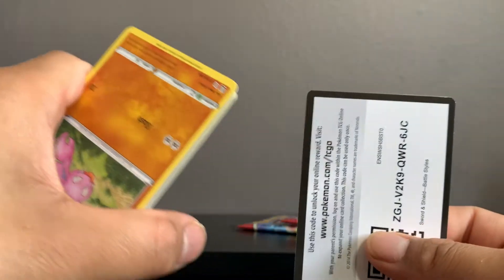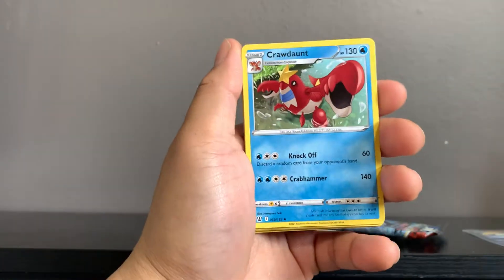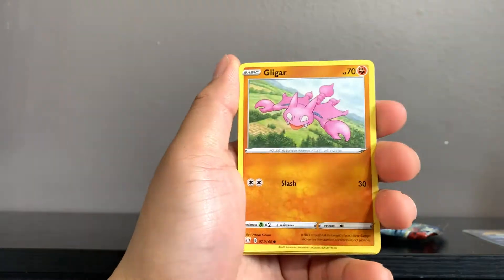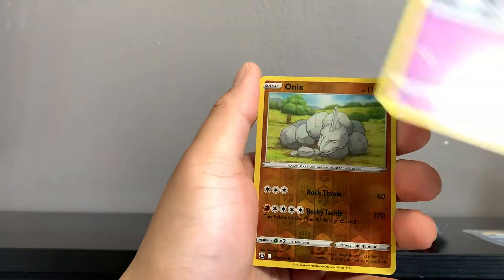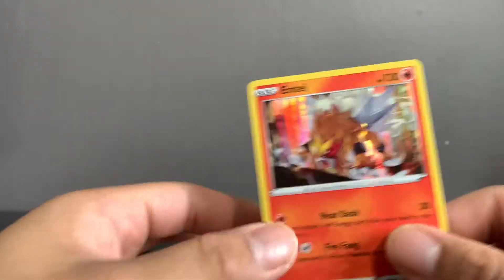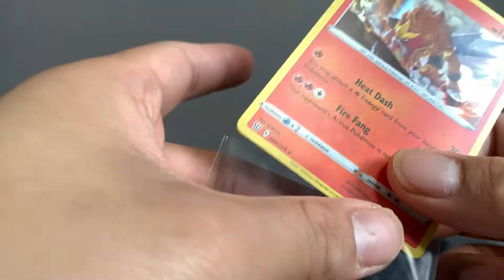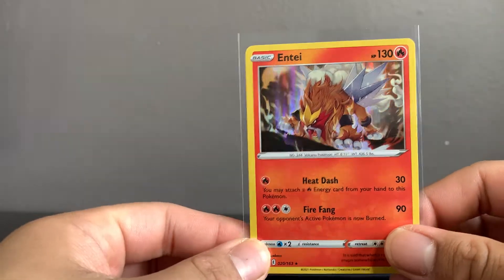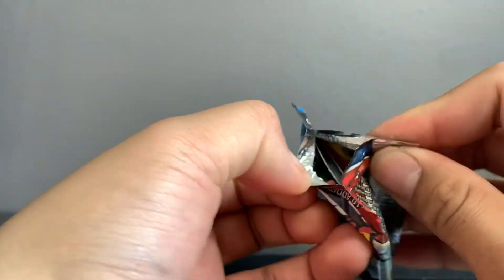Hopefully we can get that goal of three ultra rares in this Elite Trainer Box. We got Tower of Waters, Gligar, Salandit, Bronzor, Cacnea, Spoink, Onix, and Entei! That's pretty dope right there — Entei. This is definitely one of the better hollows and better rares in this set for sure. Boom — Entei, dope artwork. I know a lot of people who love that card, and obviously it's a Legendary Beast.